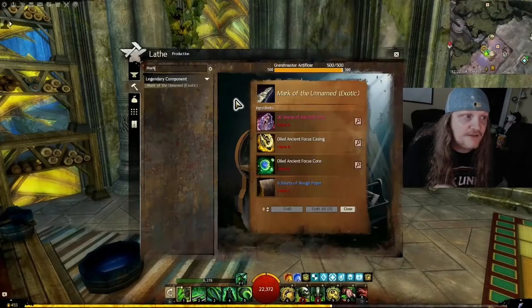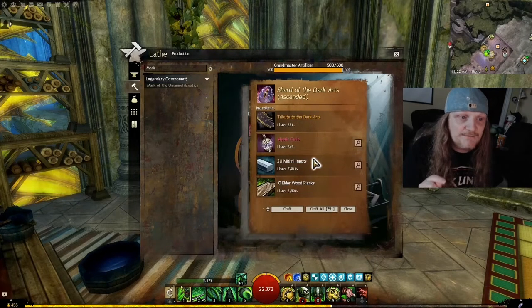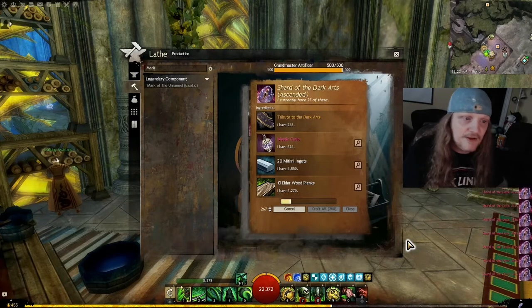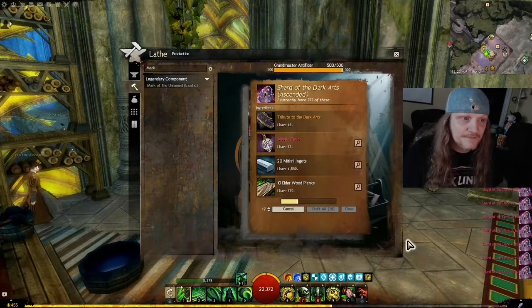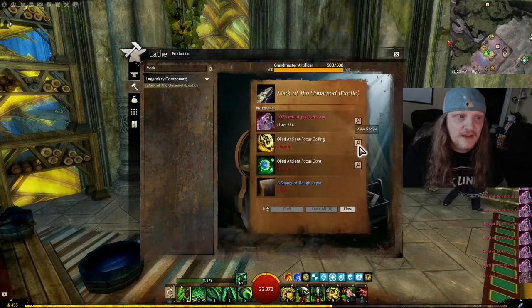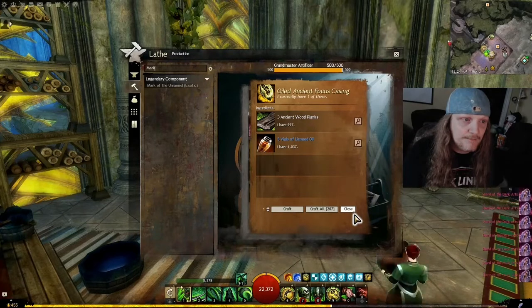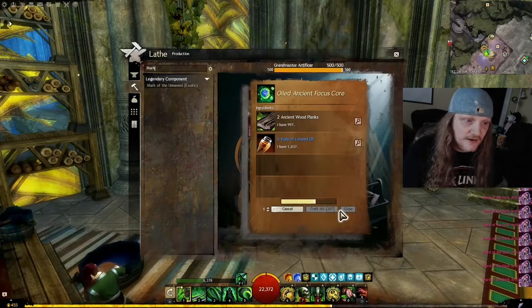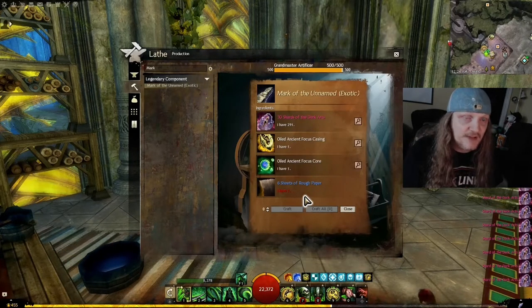Come back to the crafting station. Type in 'Mark of the Unnamed' — there's our precursor. We need the 30 shards. We're going to go ahead and make all 291 of these shards right now. It's going to eat up all of those mithril ingots, all those wood planks, and all of our tributes. Then we make our Oiled Ancient Focus Core. You need a lot of linseed oil for that, so make sure you have a supply. Go farm some flax.